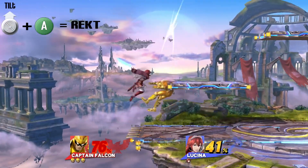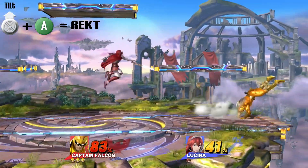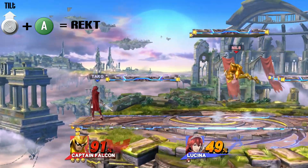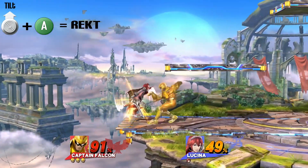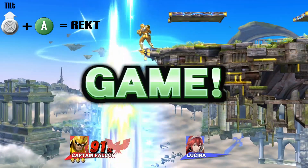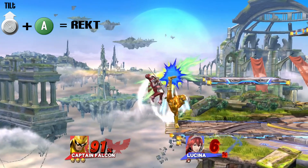His second spike is his up tilt spike. Being used at the beginning of the attack on his foot, it will send them straight down as a spike. It's really useful to note that if they're off the ledge and they come at you with an attack, it's a for-sure spike. Here it is in slow motion to get a better idea.